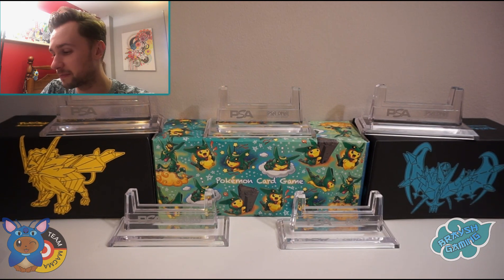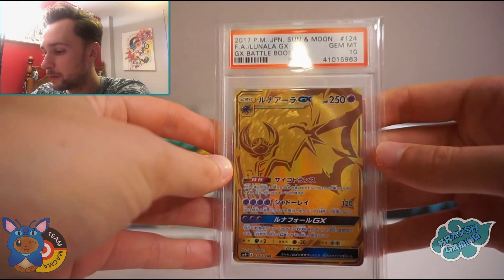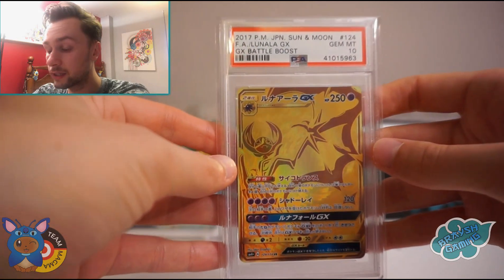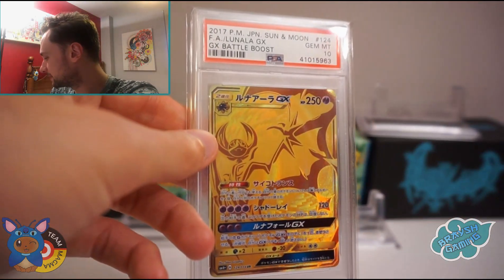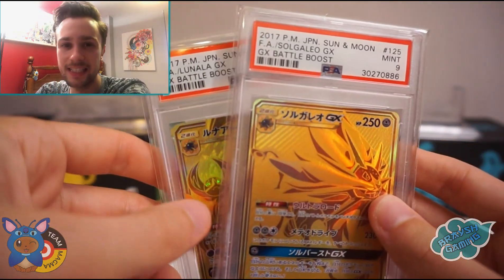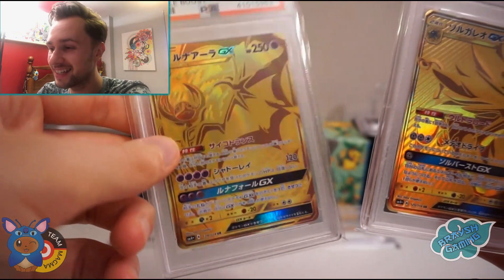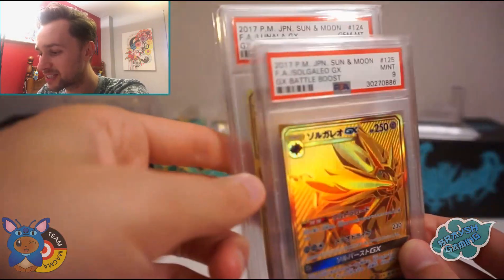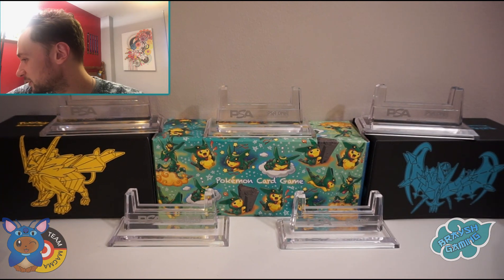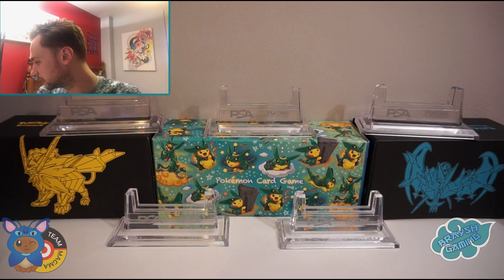Sad story time — I picked up Lunala to go with my Solgaleo, which was at PSA at the time. I bought Lunala thinking I'd get a really nice pair — the gold Lunala and Solgaleo, a nice little mini set. Then Solgaleo came back as a 9 due to centering. That was the first time I got stung by centering and it wasn't the last. Lunala is much more centred — beautiful cards, great pair — but one is a 10 and one is a 9, it just never works out.